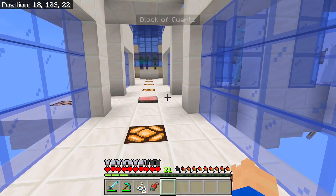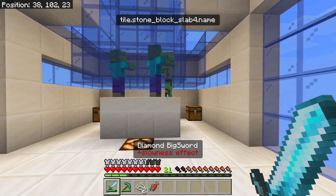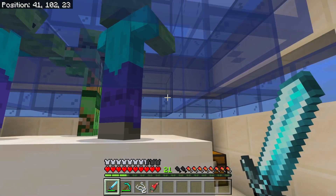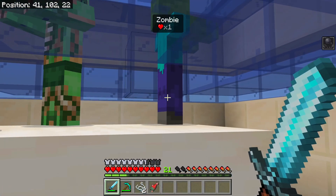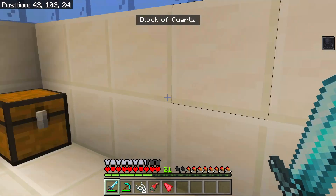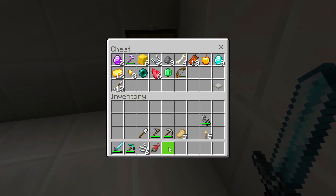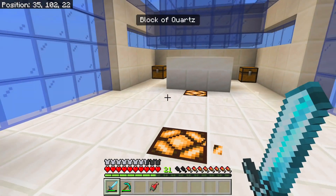These are redstone lamps - they've got levers underneath them, that's how I've done it. Let me just kill these with this thing. We've got slowness now - every time you kill one of these you get slowness. Oh, there's a heart shard! I need to get myself some rings to stop that from happening. I also need to get ourselves some food.